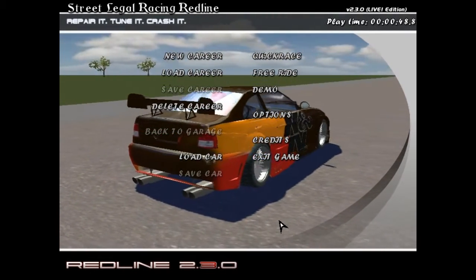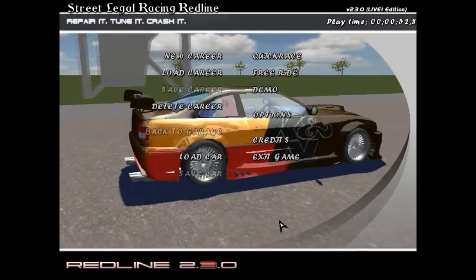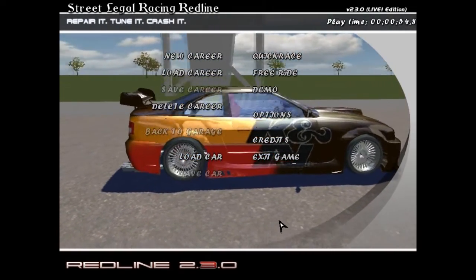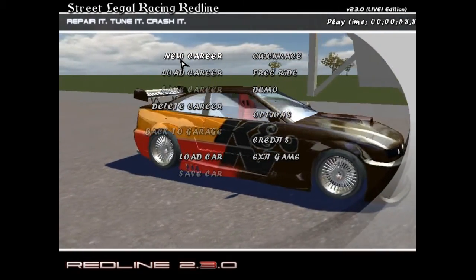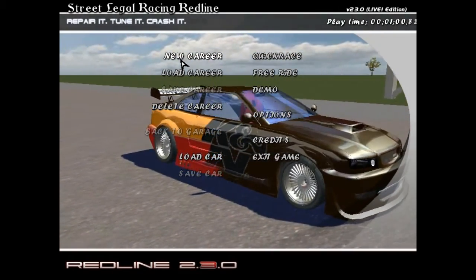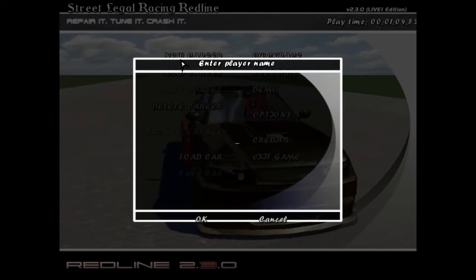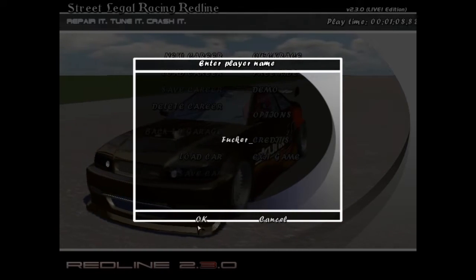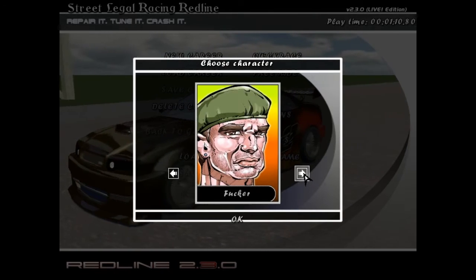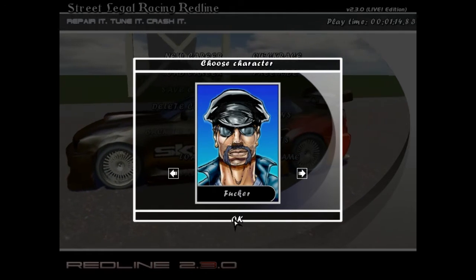Let's play Street Legal Racing Redline. I got the 2.30 live edition patch, which I think is the last patch, the last version of this game. So let's do it, let's start a new career. Enter player name — well my name is fucker, so that's the name I'm gonna put. Let's choose an adequate face — okay, the cop guy, I think it's okay.